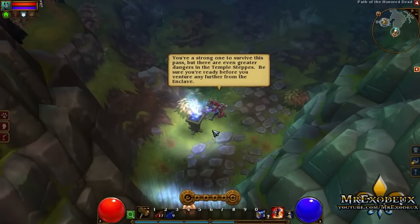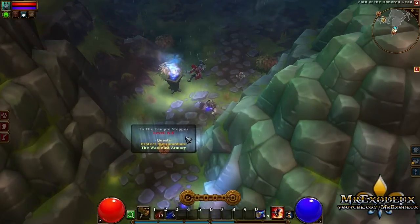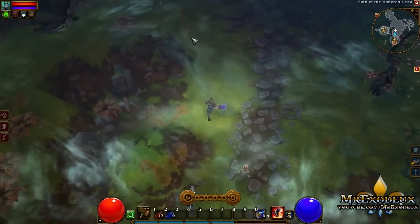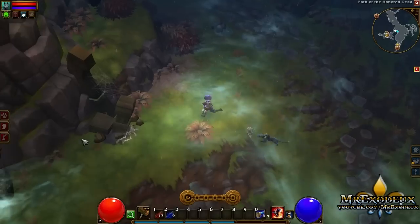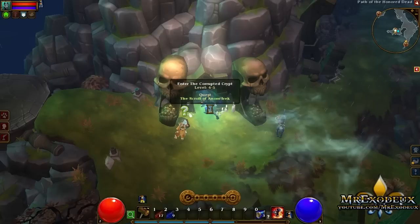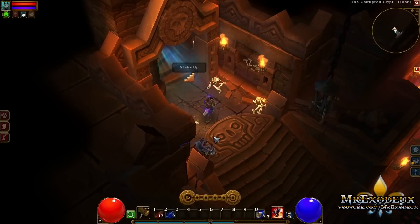What's your business here? You're a strong one to survive this far, but even greater danger is 10 steps ahead. That is level 6 to 8, so we're going to go back up here and complete the quest. I believe we've got to go into some dungeon now. The Enclave — I believe that's where we are now. I still have a skill point to spend, but I'm going to wait until I level up.